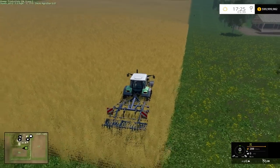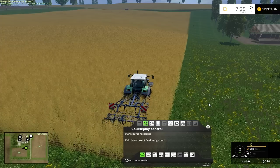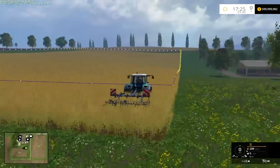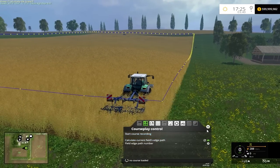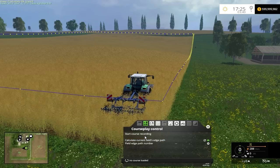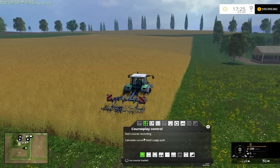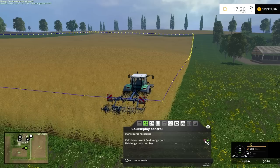One quick feature I want to show you: you remember the 'scan fields' from the beginning of the first episode? Every time you load your save game it does a quick scan. Basically what that is, is this 'calculate current edge path' — that's what it does. The first time you load the map it's going to scan all the fields and get the edges for you. This was a big thing in FS13 because we didn't have that scan fields feature in the normal download version, so we had to scan and calculate the fields every time we worked them. But we don't have to do that anymore — now they have that scan field feature, which is pretty nice.